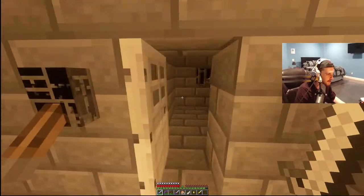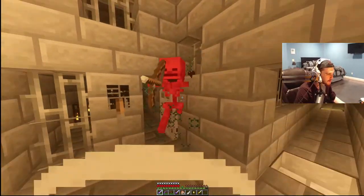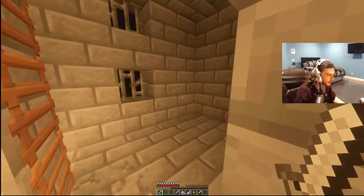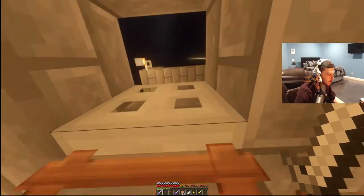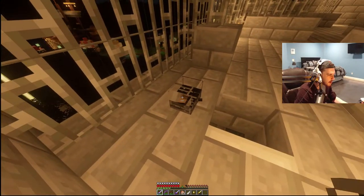I need to figure out how to get upstairs. I don't know my way around this prison. One of these has a ladder — oh, I think it's here! Let's get up. We'll go ahead and close that off and shut it. That should hopefully stop anybody from chasing us for the most part.